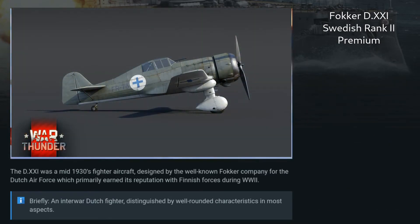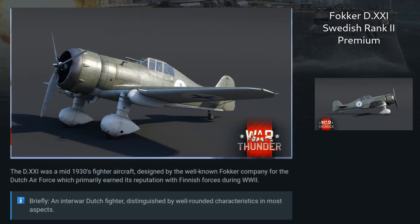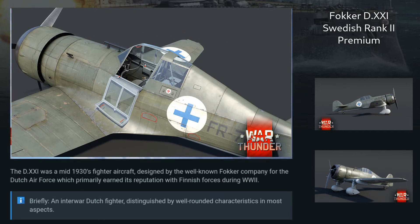In War Thunder, the Fokker D21 is a rank-2 premium Swedish plane utilizing a Bristol Mercury engine and outfitted with an experimental armaments load, including two 20-millimeter Oerlikon cannons mounted on the wings and two fuselage-mounted small caliber machine guns. She is expected to retain good maneuverability and rate of climb, but will not be outfitted with any secondary weapons.